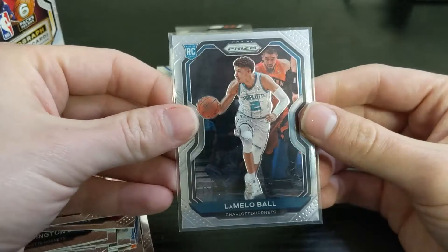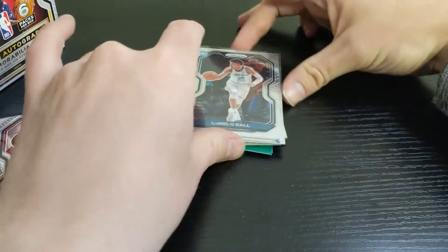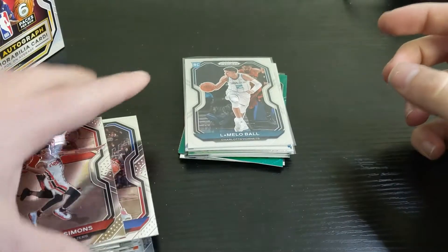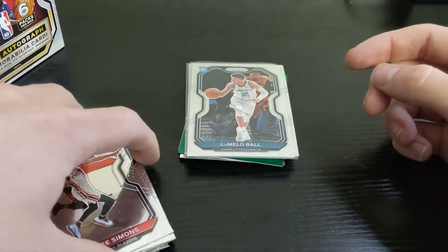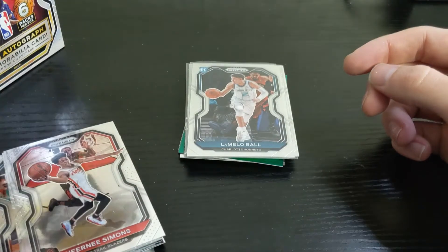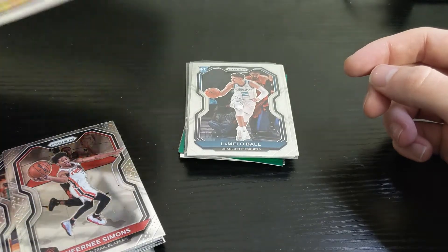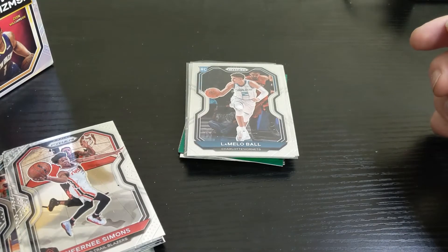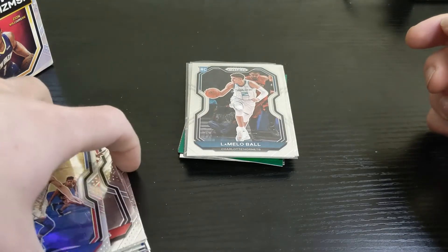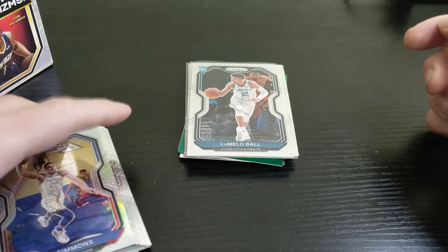The Tyrell Terry rookie card, the Quickly emergent, and then the big one — the LaMelo Ball base rookie card, which is pretty good centering-wise. I don't think you could pick out a better box card-wise than that. Maybe if you got an autograph, but autographs in blasters are usually kind of junky. What do you think? Have you had any luck with these, or have you even been able to find them? Don't forget to like and subscribe, and comment below what you think. Thanks!